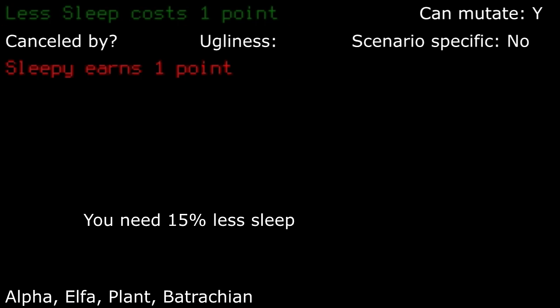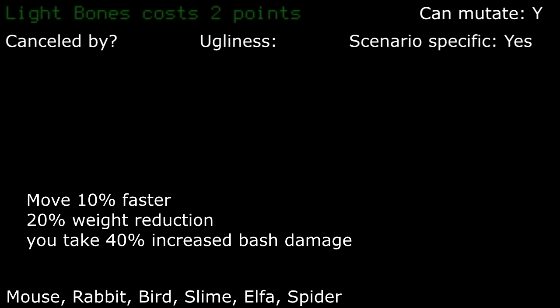Less sleep: needing to sleep less is actually really bad. It may seem good, but not being able to sleep as frequently means you have a harder time healing if you need to sleep for extended periods of time. I'd pass this one up. Light bones: with a faster attack and move speed, along with weight reduction, I find this one tempting. Then I'm reminded I would take way more bash damage than I normally would. I tend to pass this up, but you can if it fits your playstyle.